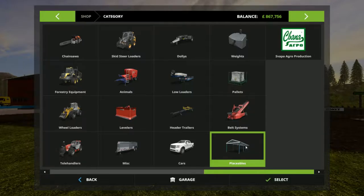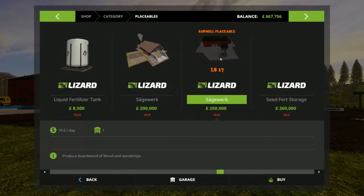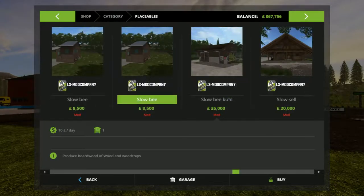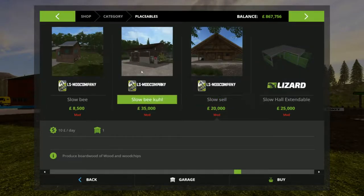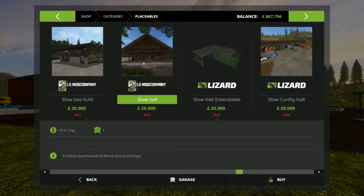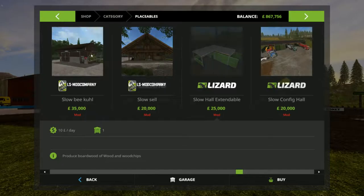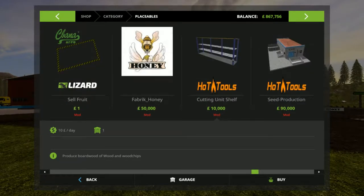You'll find them both in placeables. The Sawmill costs $250,000 and $10,000 per day in maintenance. The Honey production — this is the LS Community Slow B Honey production — it will work for this, the sales point on this anyway. So if you've got that in and you want to cut out some of this, you can by using this mod, but then you obviously have to use the Sawmill because it doesn't quite work without it. That costs $50,000 to purchase and $10,000 per day in maintenance.